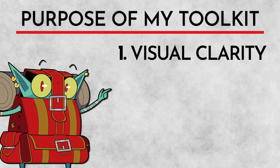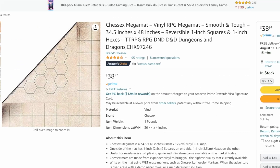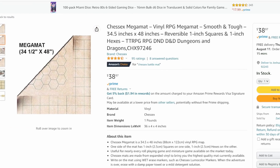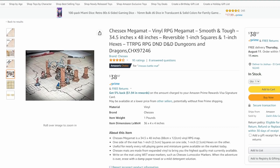The purpose of my kit is to provide visual clarity at the table while also having the tools I need at the time for reference. The first item is a Chessex World Mega Mat. My playgroup has had this since we started playing Fifth Edition. We've experimented with 3D terrain here and there, but we've always returned to using this as it's just much easier for us to adjust on the fly.